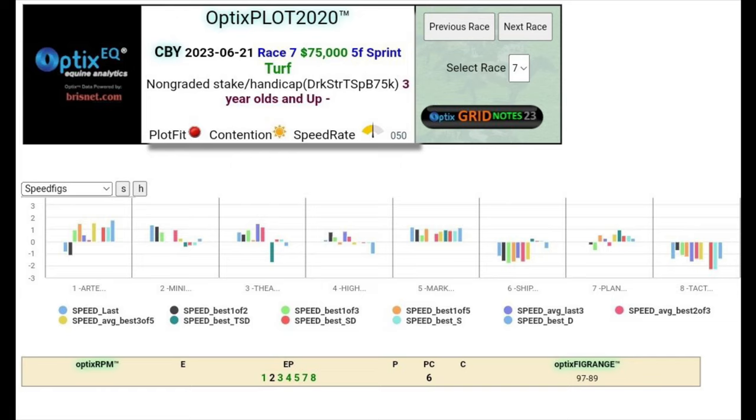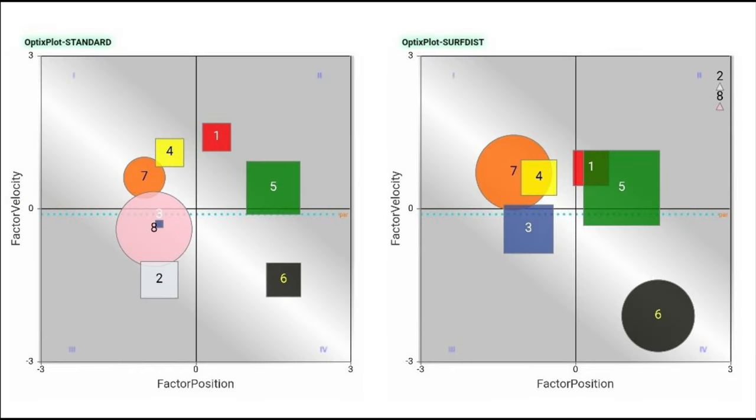Before we get into the horse-by-horse analysis, it's important to look at the race shape as a whole using the Optics Plot. We can see there's a sun designation paired with the 50 speed rate, visible with more than half of the field to the left of the y-axis at the first call, and half the field above the par line at the second call — suggesting the pace should be both contentious and honest early.